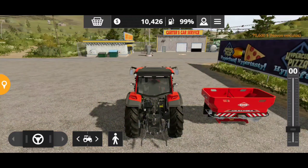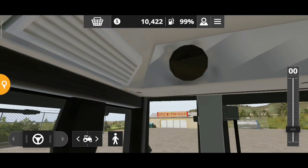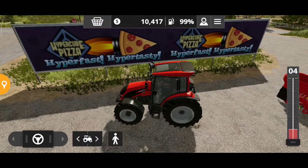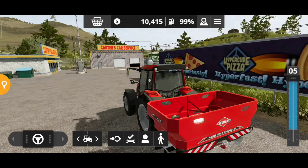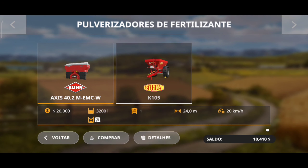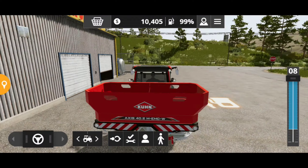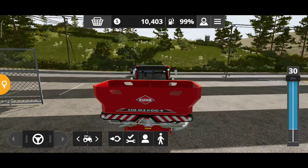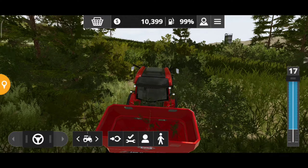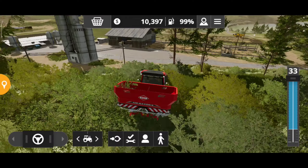Já terminamos aqui. Vamos ver o nosso novo tratorzinho — vamos ver o interior dele. Gabinado, bonitão! Ele vai ser o que vai ficar com o nosso fertilizante, pulverizador e fertilizante do nosso AX4.2. Bati aqui. Então aumentamos aí a nossa frota. Sobramos aí com 10 mil para a gente estar trabalhando, contratando funcionários, pagando despesas de sementes e despesas de fertilizantes, que a gente vai estar precisando a todo o momento.